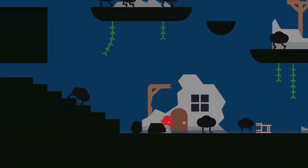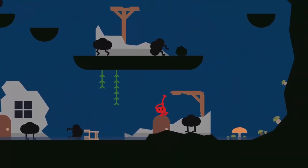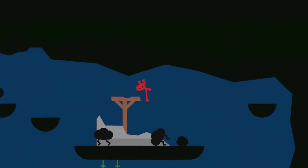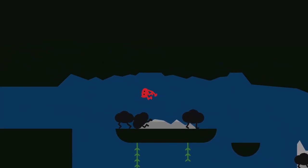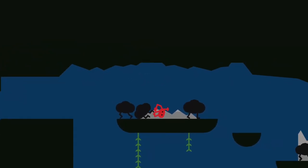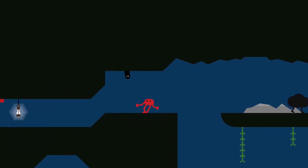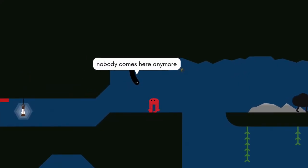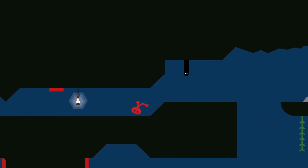Continue right through the ruins until you come to a mushroom. Bounce on it to reach the second level. Continue back to the left jumping across the platforms as you go. I find this last jump can be a bit tricky so it's better to push the clouds off the ledge before making the jump. Once you've finished talking to the worm, continue left and jump on top of the detonator.